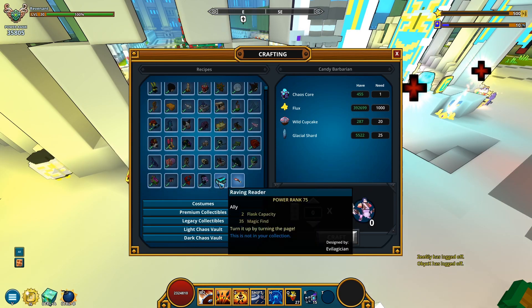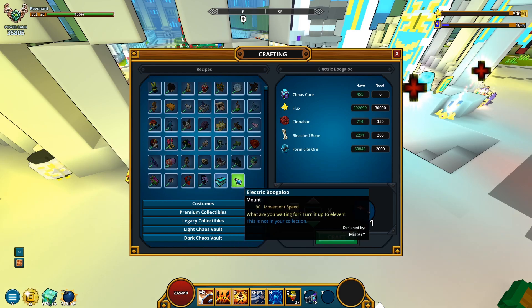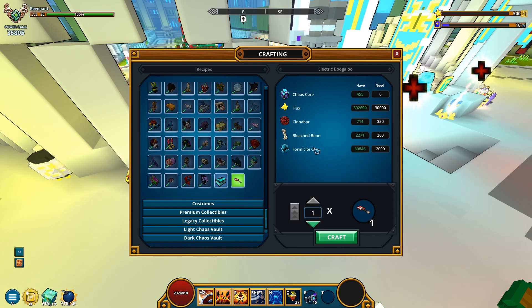Let's scroll down — there you go. I seem to already have the resources required to craft the previous tap loot, which is rather convenient. But let's first focus on this one: Electric Boogaloo. If that's how you say it — 'what are you waiting for, turn it up to 11, actually turn it up to 11.'